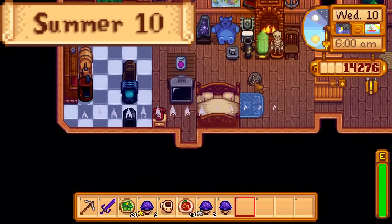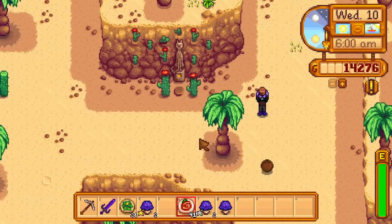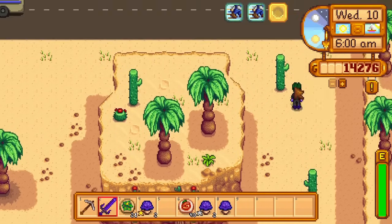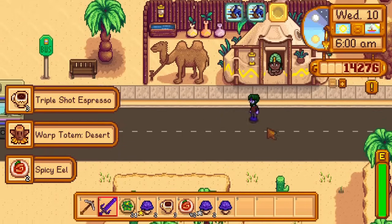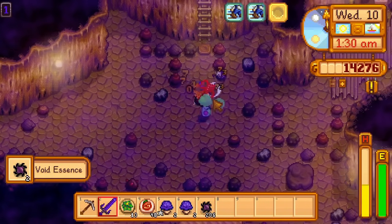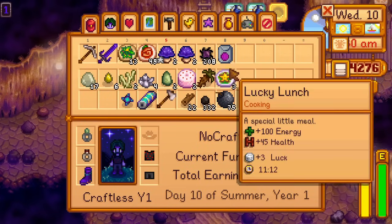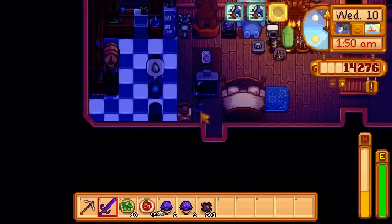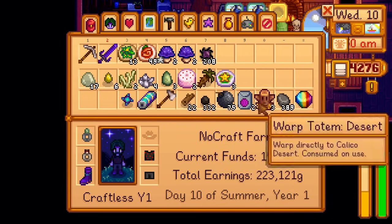Day 10 of summer. By the end of today, I really want to get a red cabbage seed. Tomorrow is a luau, which gets me friendship with Demetrius, and Friday is when Krobus sells a sprinkler — both events I cannot miss. On the first attempt, I don't get any red cabbage seeds. On the second attempt though, the purple haze appears at 1:20am and I get a red cabbage seed from one of the serpents. 40 in-game minutes until pass-out. I leave and rush back home.